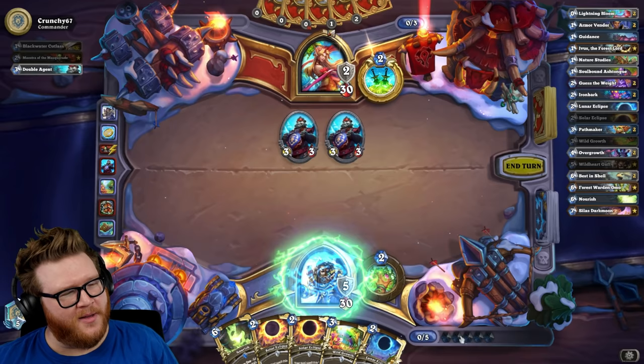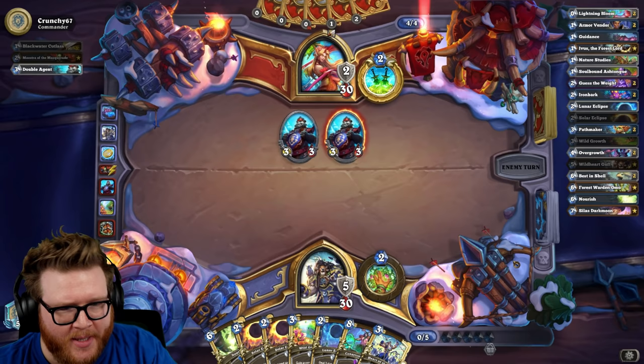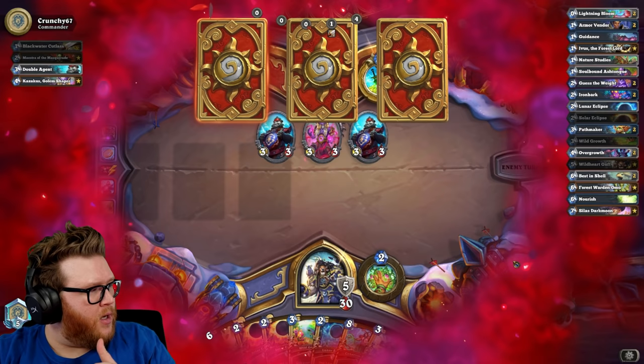Let's use Guidance here with our spare mana. Lunar is actually really good. Heart of the Wild is not great so let's not overload — I don't really need a Heart of the Wild. It's actually kind of nuts with Best in Shell though, maybe I do take it. Not really worried about overload right now. Best in Shell is actually really good.